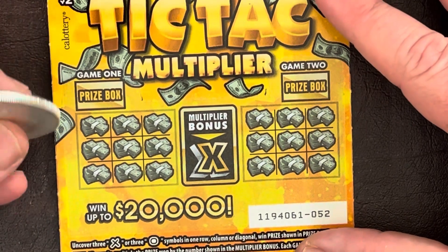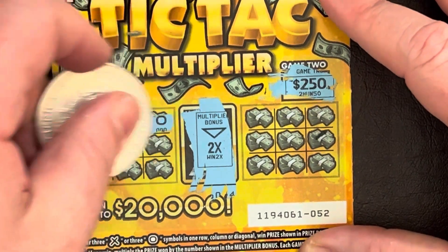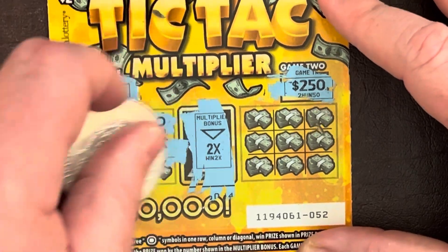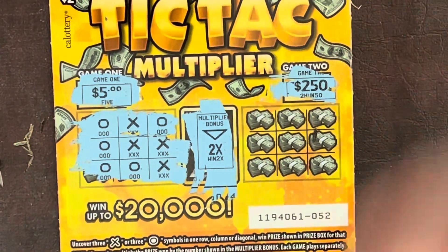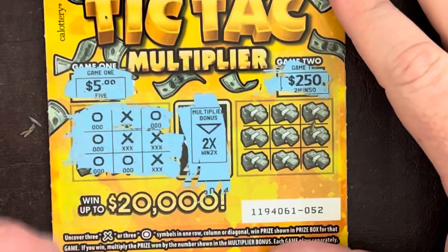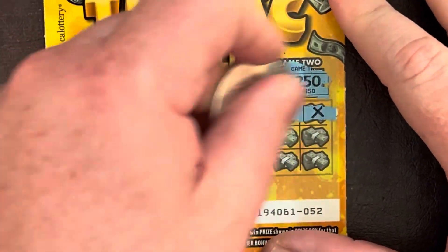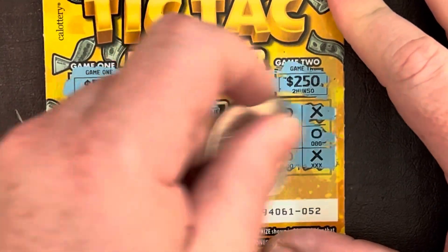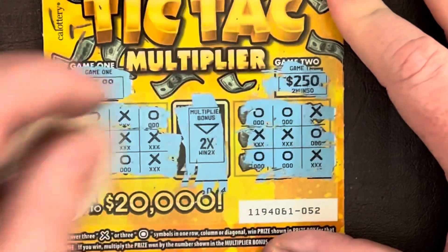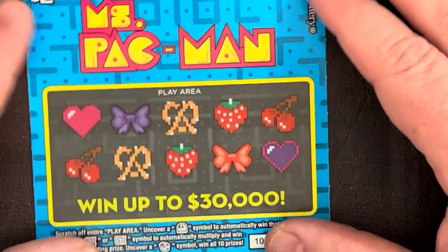Last of the Tic-Tac-Toe multipliers. Prize boxes: five dollars, two-fifty, and a two-times multiplier. Try the five dollar first: X-O-X, O-X-X — we got a winner! Thank the Lord, that is 10 bucks! Ten bucks back. One ticket saves the day — ten dollars back. Thank the Lord, that was getting brutal.